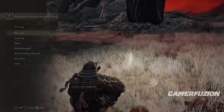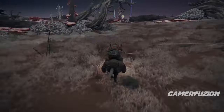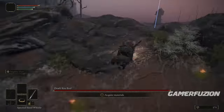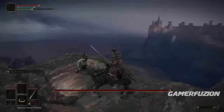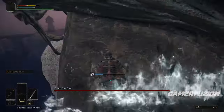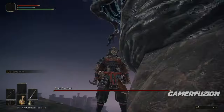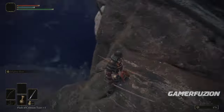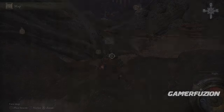The enemy is very easy to cheese. Go straight to the right, go around it, and get to the edge of the hill. Go over the dead tree and stay right behind it. The enemy will try to attack you — have your HP flask ready in case he hits you once or twice. After that, he'll just jump off and commit suicide, giving you the Death Poker and around 15,000 runes.